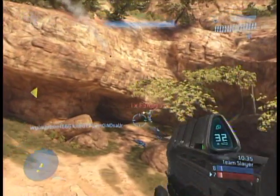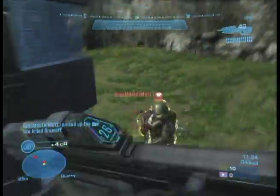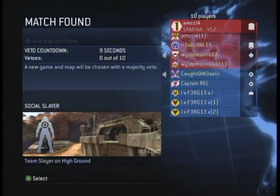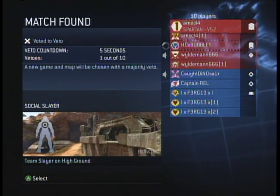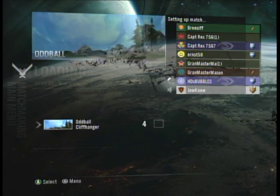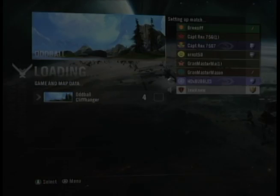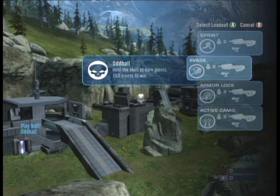There are a few changes from Halo 3. First of all, there has been a complete graphical overhaul — the graphics are nice and beautiful in Halo Reach. The matchmaking system has also been completely revamped. The voting system allows players to vote on three different map and game type combinations.